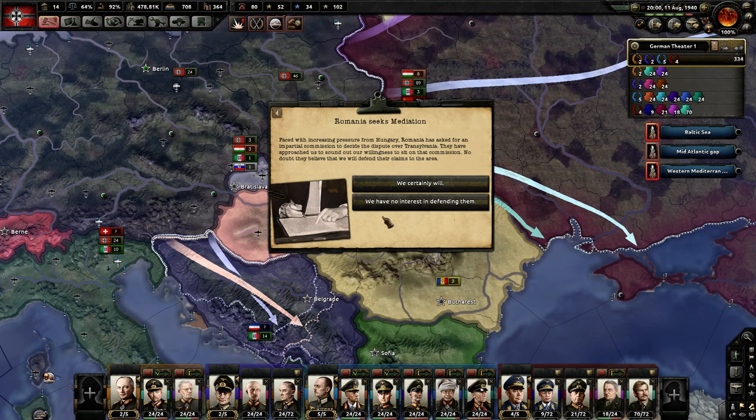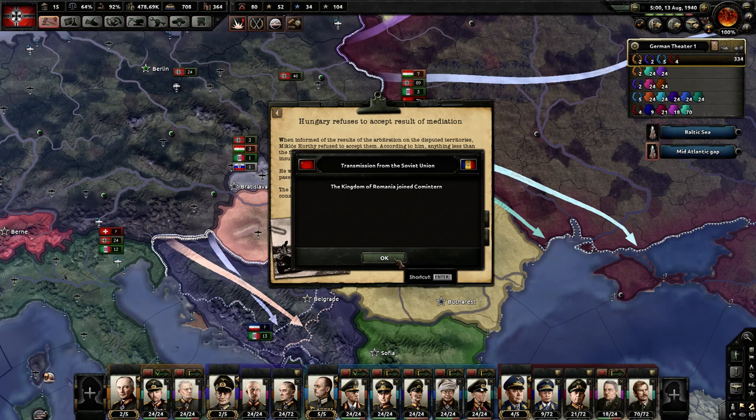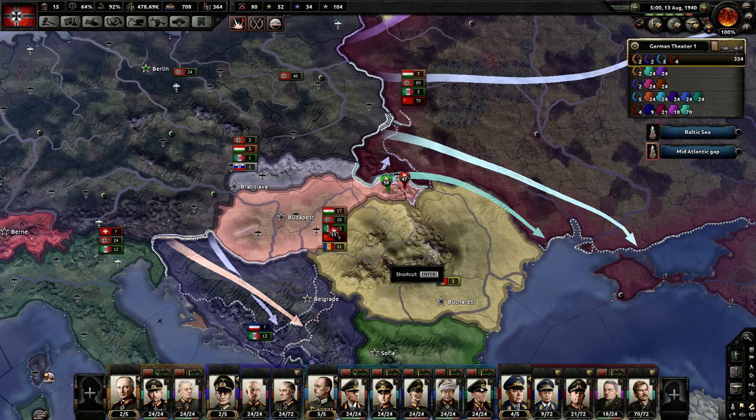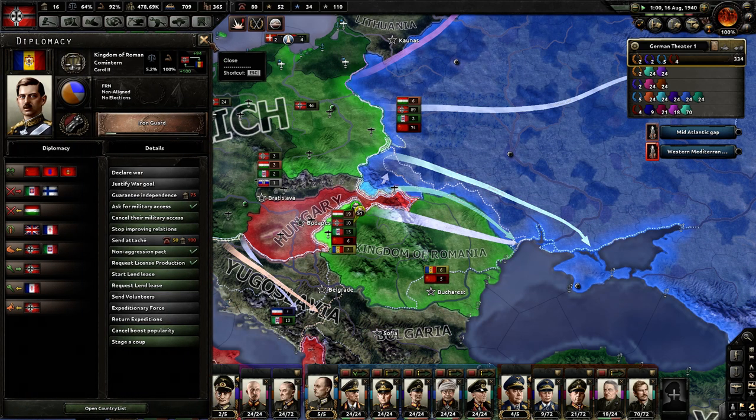Romania seeks mediation — faced with increasing pressure from Hungary, Romania has asked for an impartial commission to decide the dispute over Transylvania. Sure, I'm trying to butter up Romania. What? They joined the Comintern? This offer does not extend that far, Kingdom of Romania — betrayed our cause. Hungary declares war on Romania. Shoot — are we at war with them? No, no. We'll cancel this. We're just going to have to take them out.